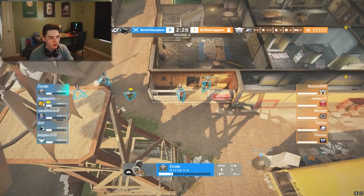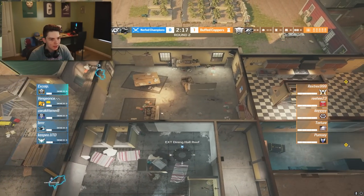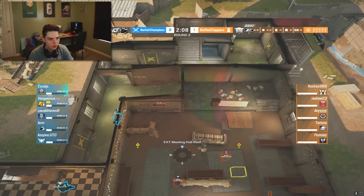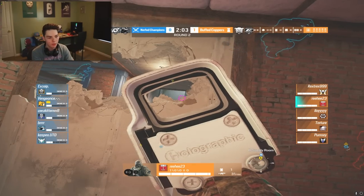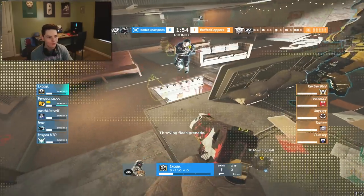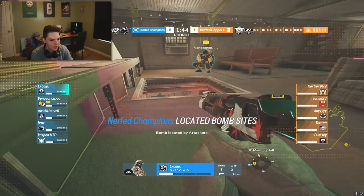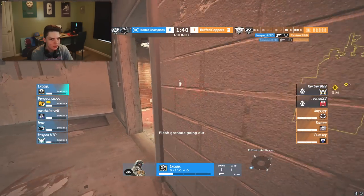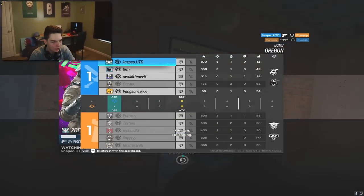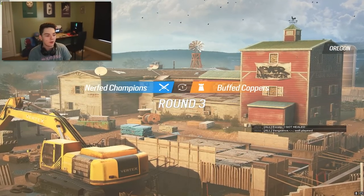Round two - the nerfed champions make a push through the west side through Small Tower. They split off, two going downside to clear, the rest pushing through Showers Hall - a classic split to clear the map ensuring no one is roaming. All buffed copper players are holding site. They're running a healer and already have 200 HP, so the champs on 50 health face five people on 200 HP with a Thunderbird. But the hatch opens and Zofia drops two big kills, pushes into Bunker and gets two more, going for and grabbing the ace.